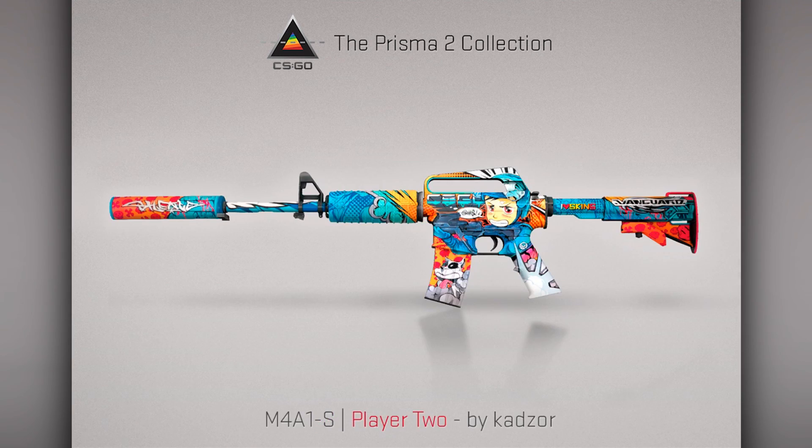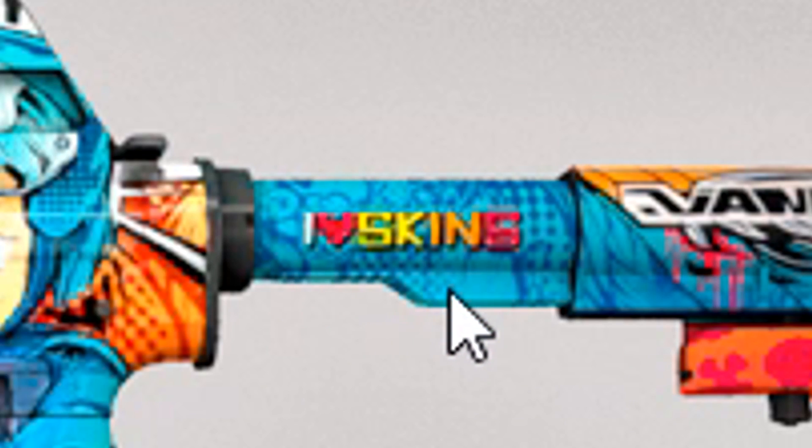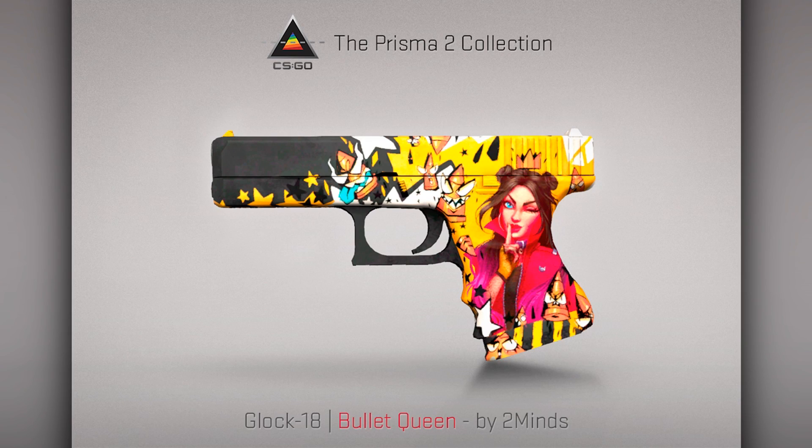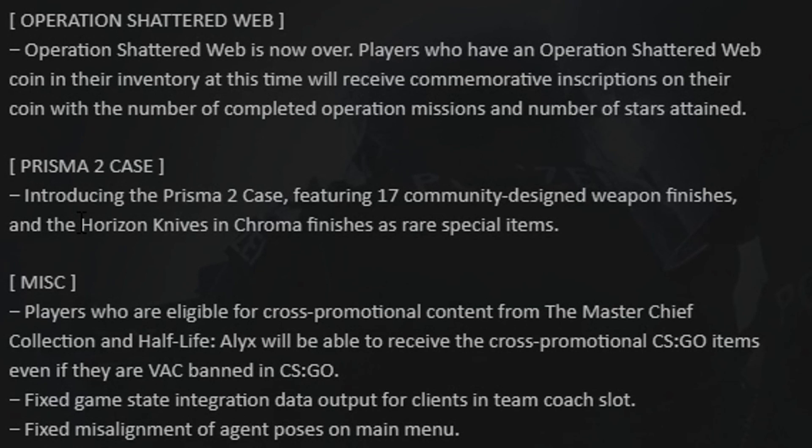And now for the reds: M4A1-S Player One — this is awesome. This looks very similar to the AUG Akihabara. And it says 'I love skins' there in the back. I'm definitely gonna need to get one of these. And finally, Glock Bullet Queen — this one's also cool, also has a little lady on it. I like the color scheme, black and yellow — they go very well together. All in all, I think these skins definitely pass the vibe check. The knives are the Horizon knives in chroma finishes.